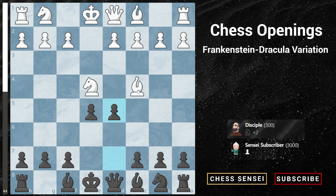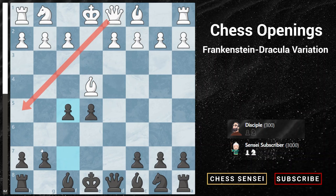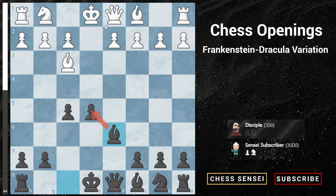White can also play Bd3, in which case we just capture. After bishop captures, we play the very aggressive pawn to f5, pushing our pawn forward and forcing the bishop back. There's no need to worry about any queen to h5 check because we can just block with our g pawn. So after white retreats his bishop to Bf3, we play bishop to d6.